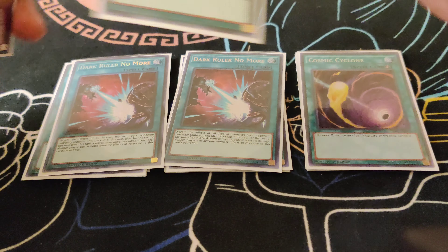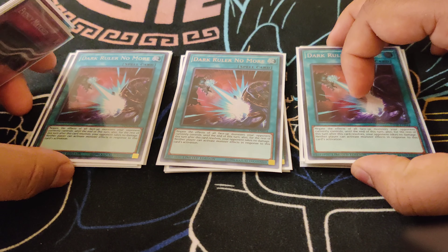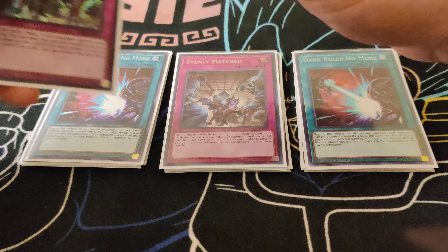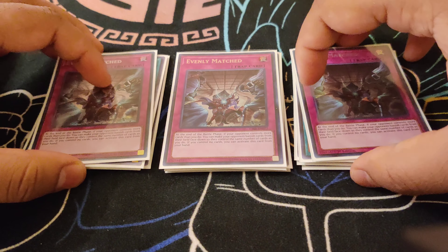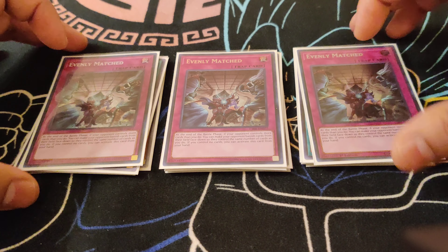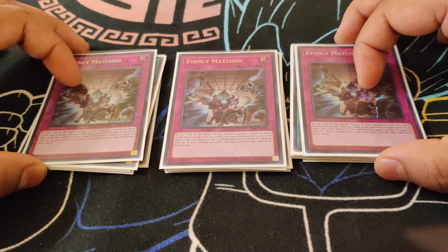Next, we do play Triple Dark Ruler No More. For those established boards that have five or six negates, you just drop this and you pretty much win. And then finally, we do play Evenly Matched — really good against rogue or heavy backrow decks that don't have much negation. This card's an automatic blowout. And yeah, that is it for the side deck.